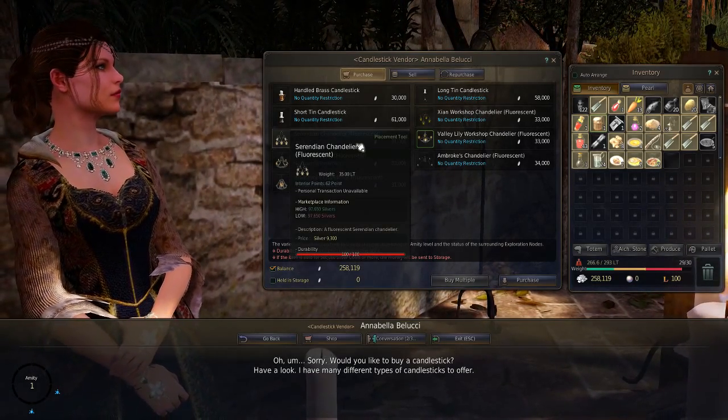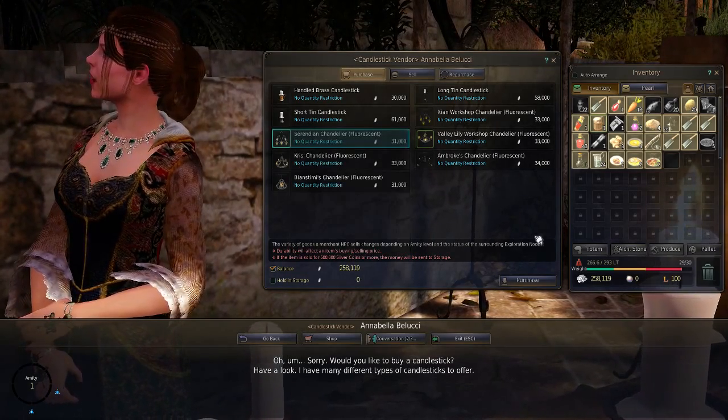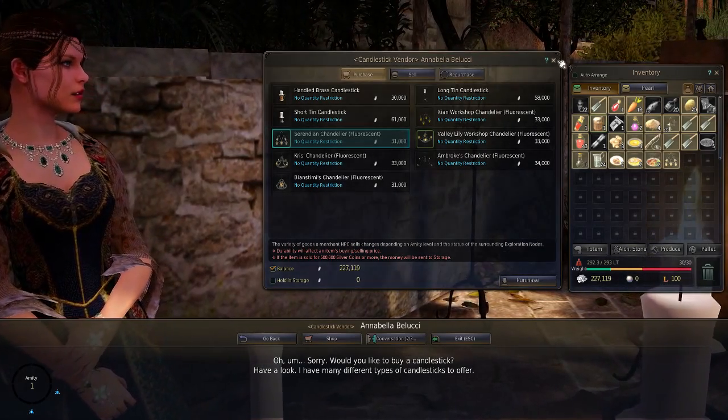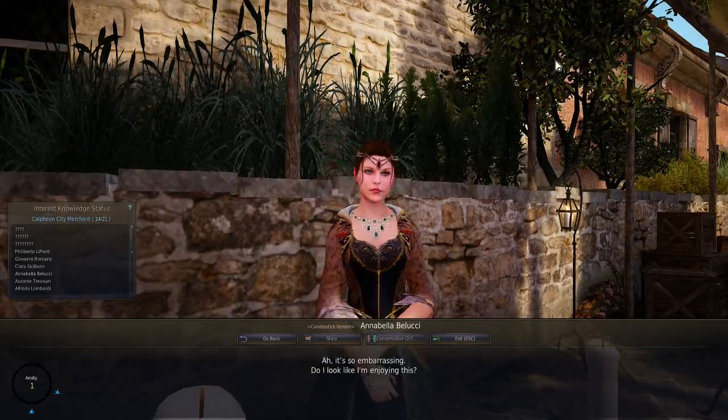This one is 31,000 silver. Let's take this one — let's purchase it. And I got one! That's how you need to do it. I'm now going to my house to install it.